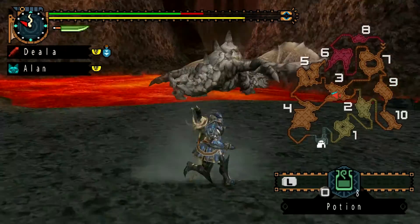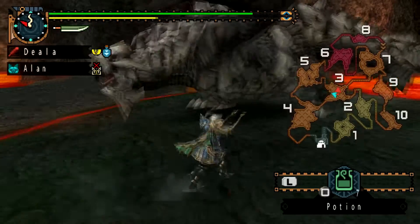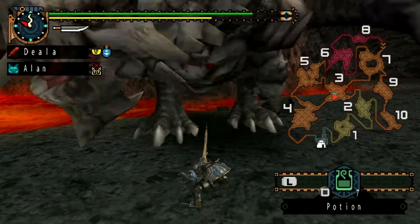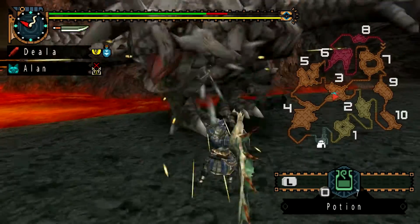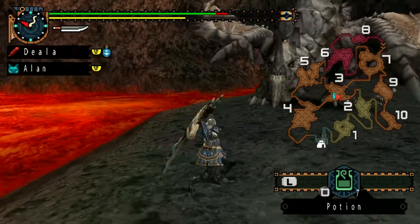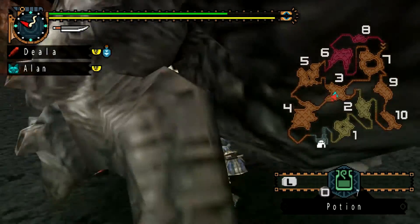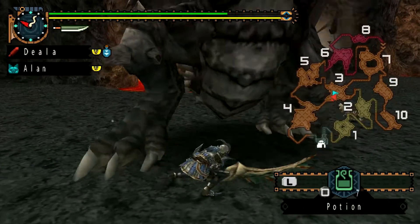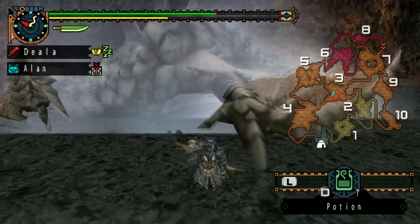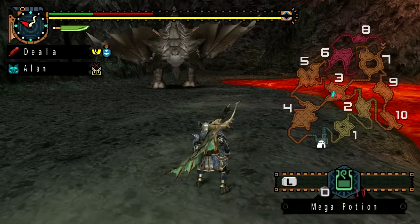I'm trying to remember how to fight this thing. Finding the right moment is the hard part. Luckily it's tailed quite high. Just keep hitting it, I think. It's rage mode. I can't run away afterwards. That was a lot of damage. Thank God for mega potions.